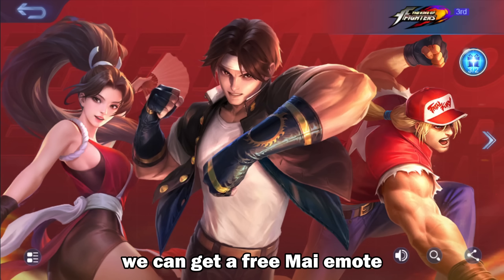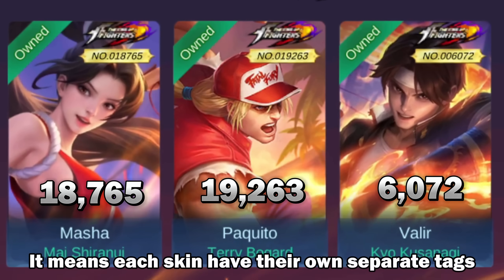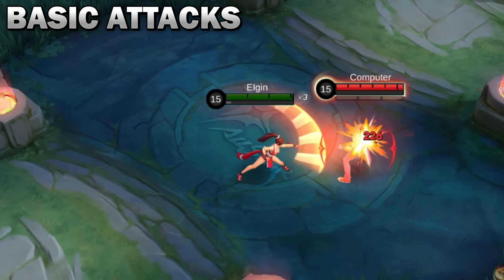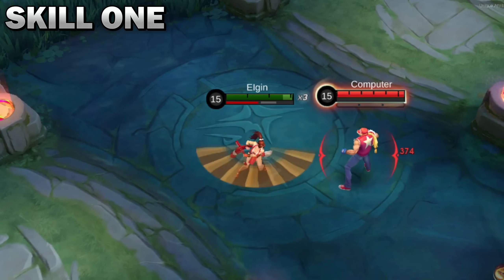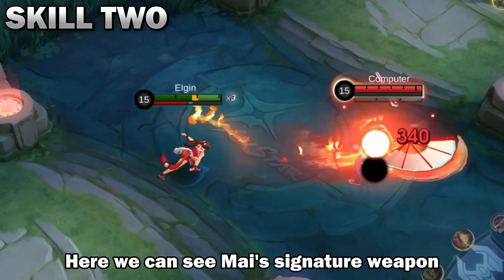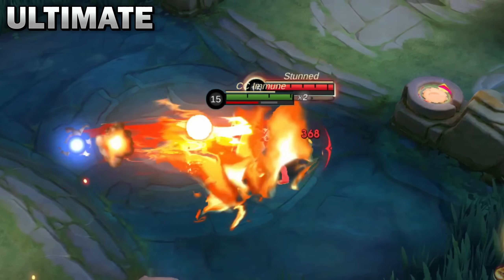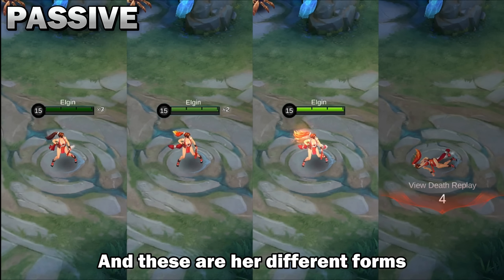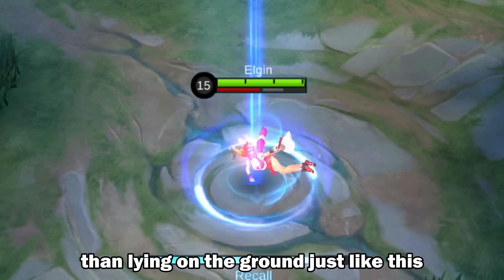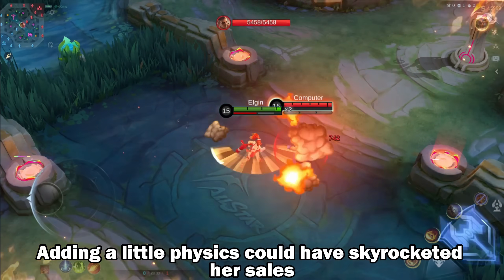If we head to the gallery section, we can get a free Mai emote. You'll also notice that my Terry Bogard skin tag is higher than Mai's even though I got Mai last — meaning each skin has its own separate tag. Now let's check Mai's in-game effects. Her first skill looks so flashy with that fire effect. Here we can see Mai's signature weapon on her second skill. These are her different forms when losing HP bars. And what better way to taunt your enemy than lying on the ground just like this. So far Masha's skin looks amazing — adding a little physics could have skyrocketed her sales, but maybe that's just me.